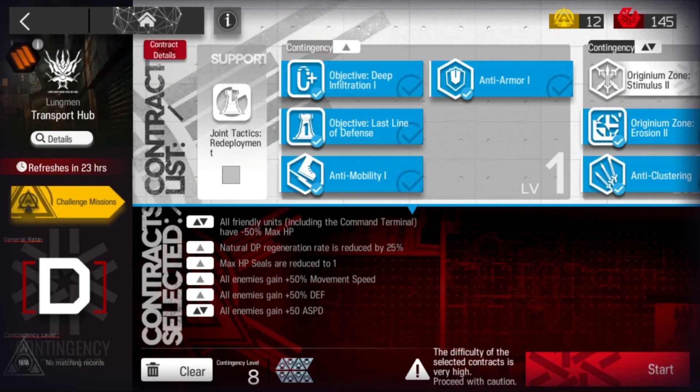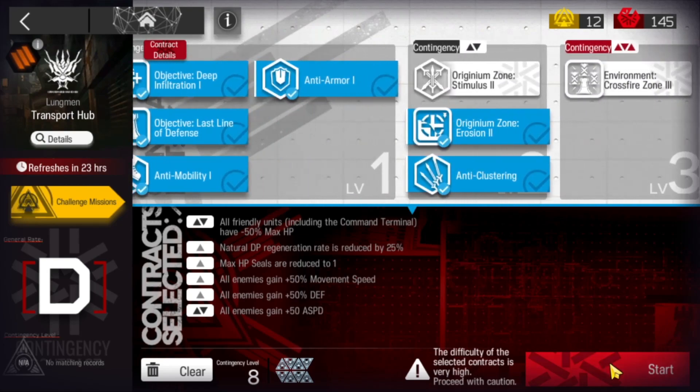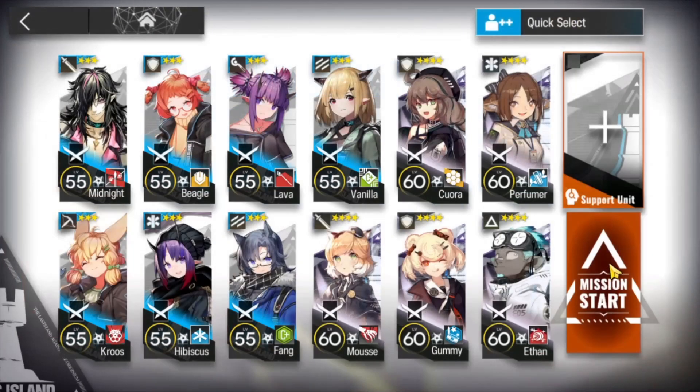You guys are right, it's Malz here. Let's do a Risk 8 clear for the daily in Transport Hub. We're going to pick 6 contracts and we're going to have a low rarity team. Let's do this.